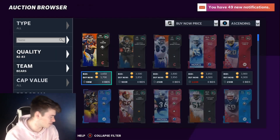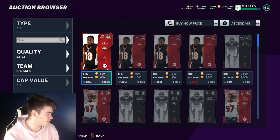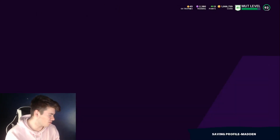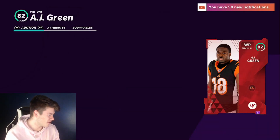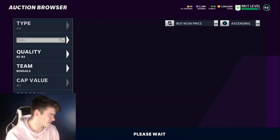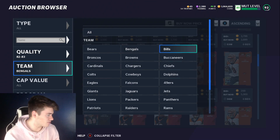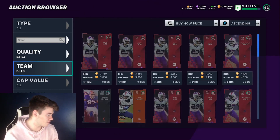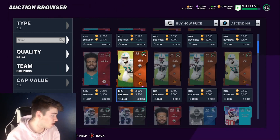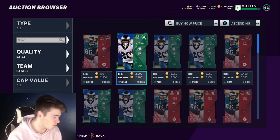Now go over to the 82s and 83s — remember, we're looking for 83s specifically. Just scroll down the list. These are going for about 4,500; keep refreshing. I see an 82 for 600 — I'm going to buy that. Another one for a thousand — I'm going to buy all three of these, there's no reason not to. We're looking for 83 overalls specifically, so keep going down the list. And boom — you already see an 83 overall Eric for 3,000, another one for 3,500, another for 3,600. You can easily find 83 overalls for less than 4,000 coins.